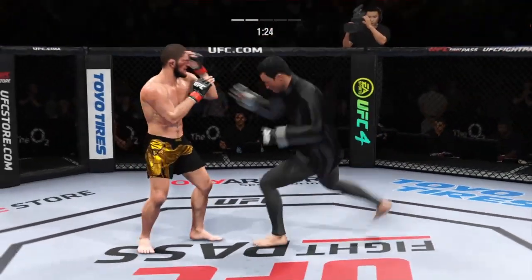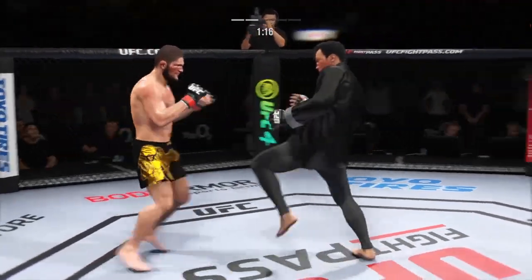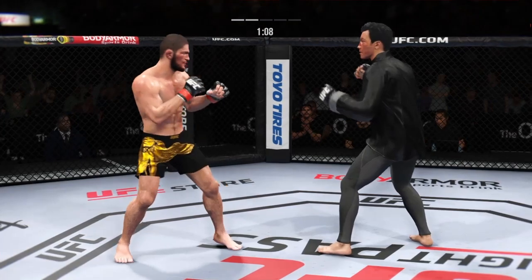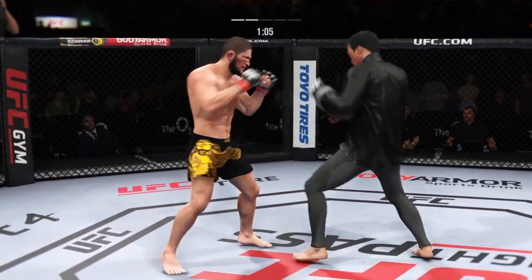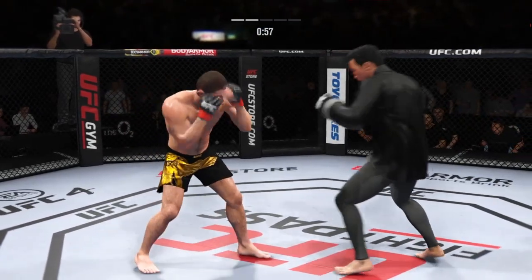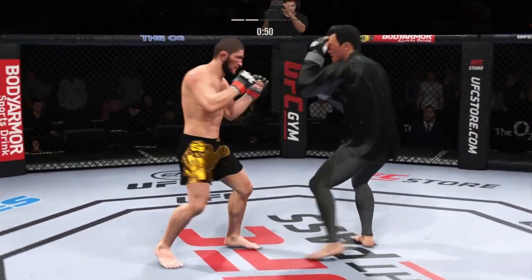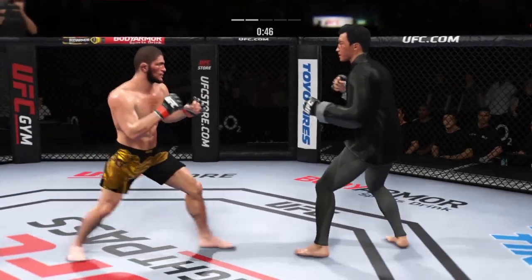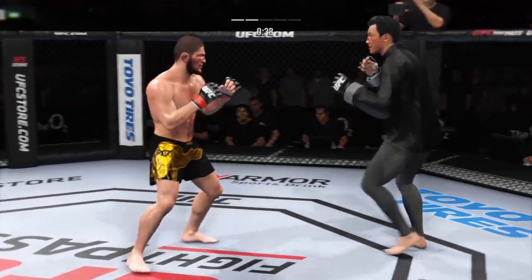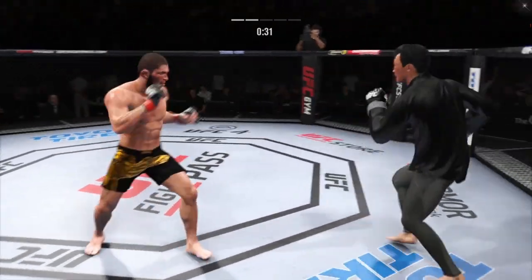That's a pretty good right hand there. You're so worried about the wrestling that when the hands come, you're not expecting it. He keeps going back to the well with that left hand, just out of range. It's such a fast leg kick. Under a minute now to go in the round. Big shot lands. Nurmagomedov's kick blocked. Just a slip there. He has a commitment to kicking tonight, and it shows. Just out of range with that right hand.